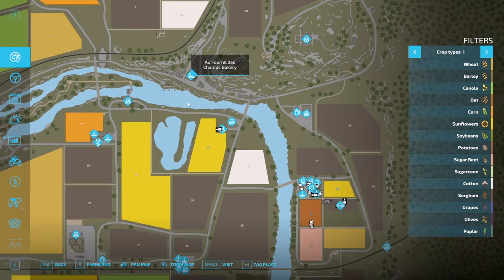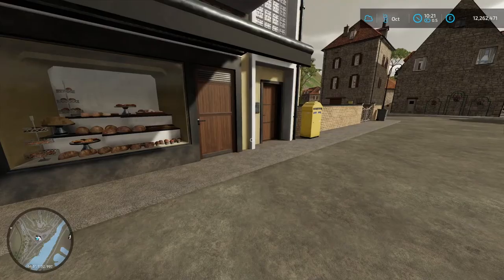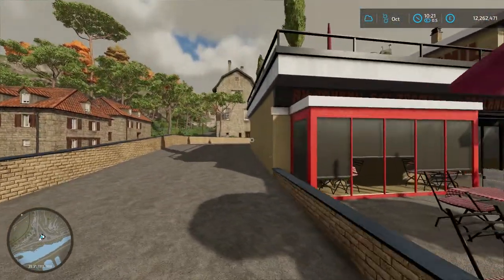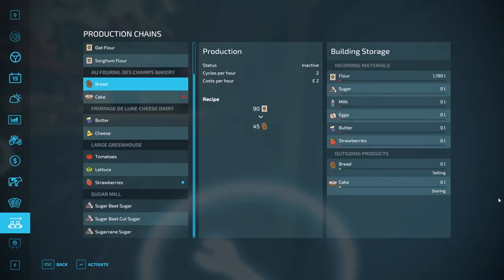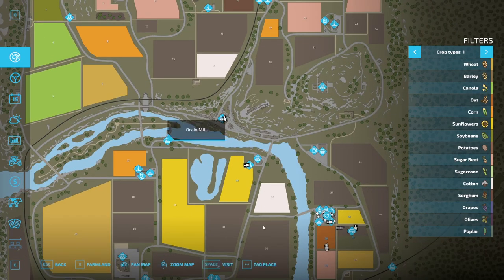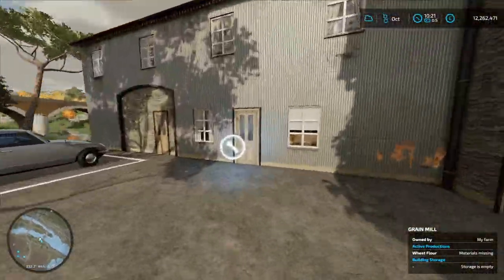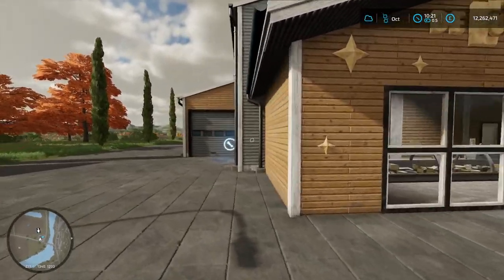Here is the bakery on the map. You simply hit Escape and you can click on the symbol, click Visit, and you can go around the back and find the spanner to buy the bakery. You simply come up here, press R and it gives you the option to buy it if you don't already. You can also need the grain mill — same thing, click Visit, find the spanner, press R and buy that.